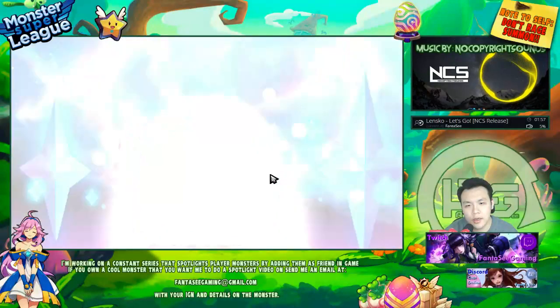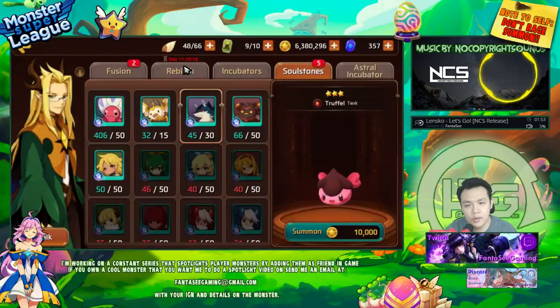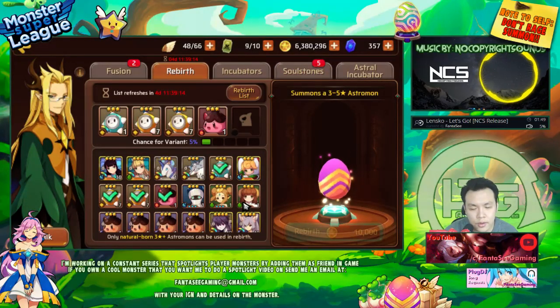Someone mentioned yesterday that I can release 4-stars and get Astro Gems back, then use those gems to summon and do more rebirths. I'm not sure if that's really a good idea.